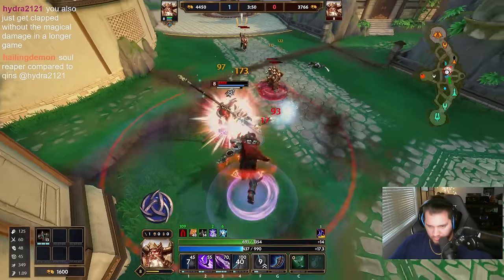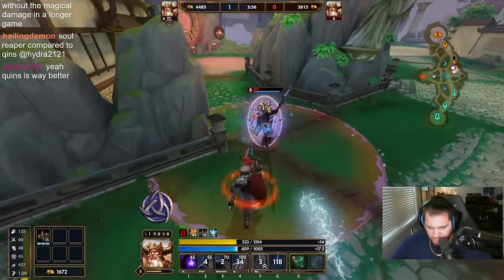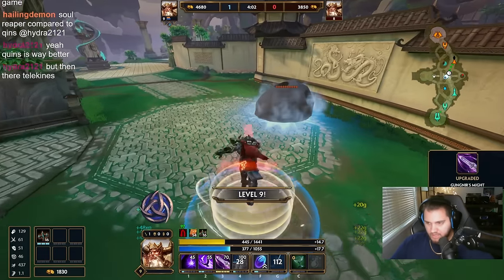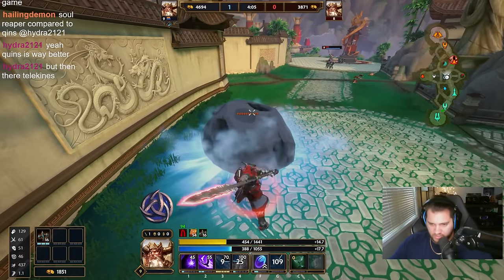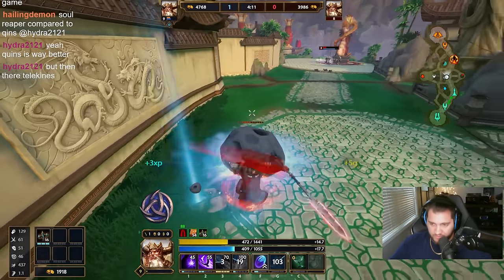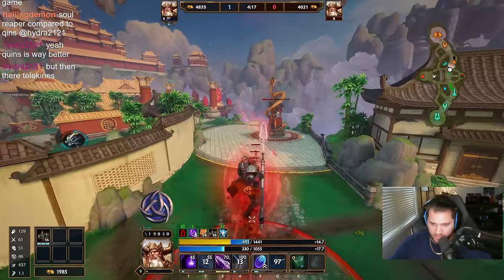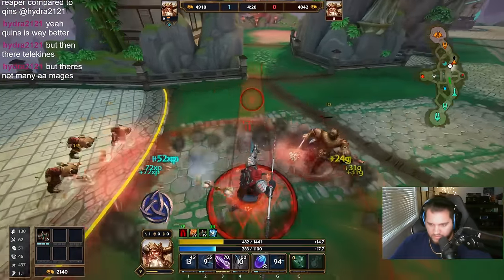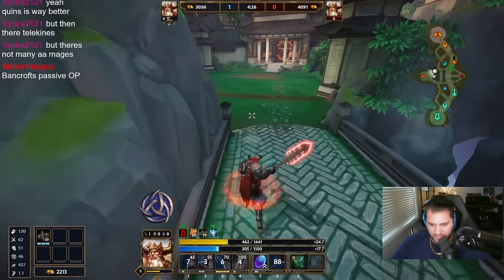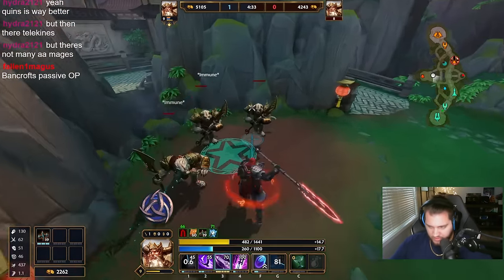That's a good counterpoint, except I'll counter your counter — what about Heart Seeker? Heart Seeker is just a better Soul Reaver. To put it plainly: Heart Seeker and Soul Reaver are the exact same items — they both do damage to maximum health whenever you hit with abilities — except Heart Seeker has more power, it has 10% pen on it, and it scales off your power and their HP. It's pretty insane — Heart Seeker is a really, really good item.